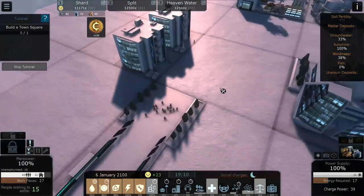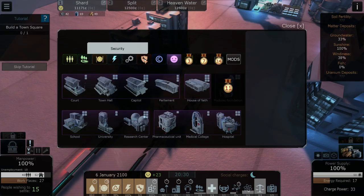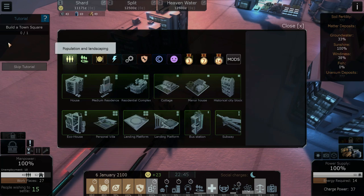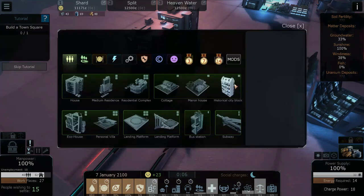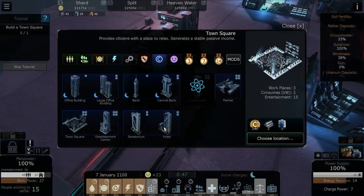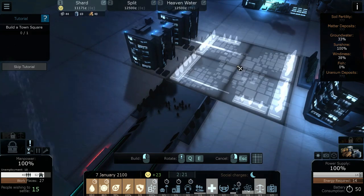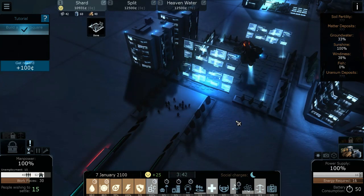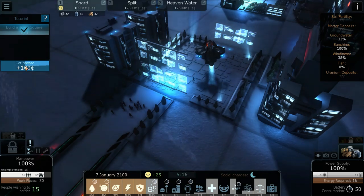Our next objective is to build a town square, which is the most basic form of entertainment. We go to the business tab for the town square. Let's rotate it so it lines up with the exit from our dropship. Construction completed, objective completed. Now our people have a place to go hang out and get to know each other.